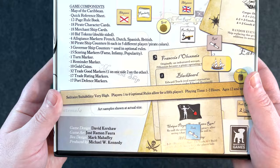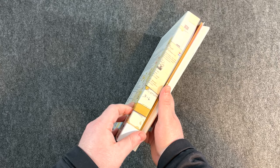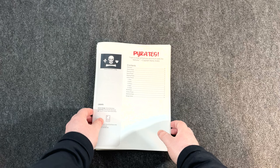Credits go to Stevie Kershaw, Jose Ramon Fora, game art and box design by Mark Mahaffey. Let's open her up — a little austere and simple, but I do like it. Let's get everything out and take a look at what's in this box.